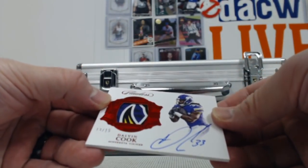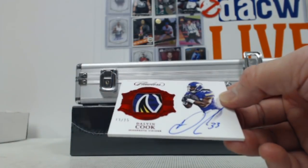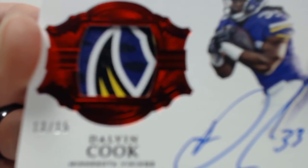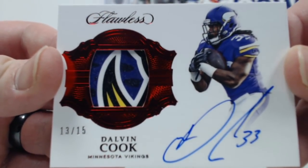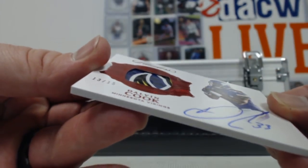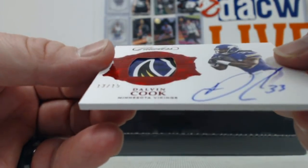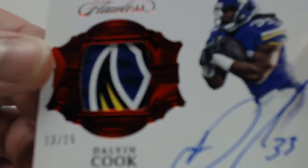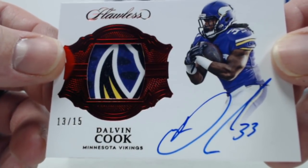Oh, that's cool — almost looks like a Ravens patch. Dalvin Cook for the Vikings, out of fifteen. It's got to be part of the helmet; definitely looks like it. NFC North action right there — nice four-color patch right there.